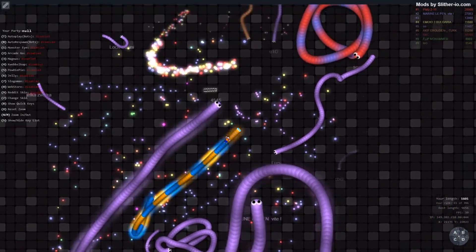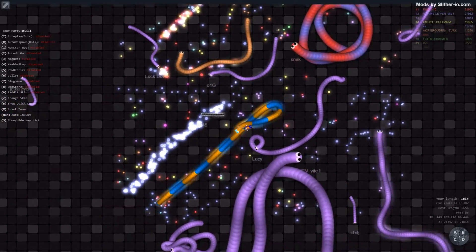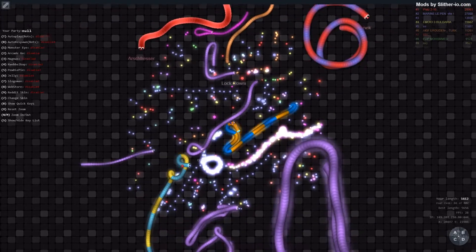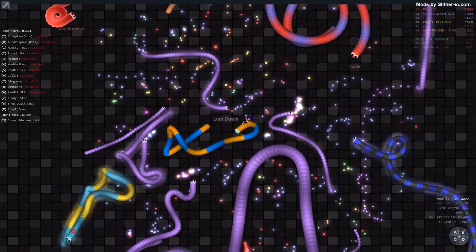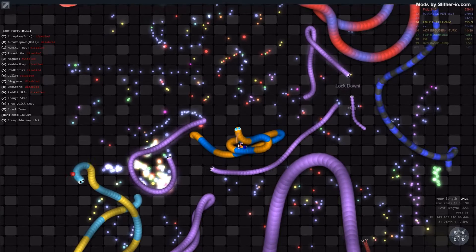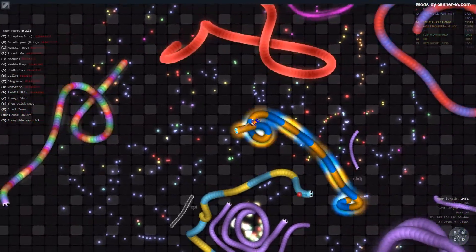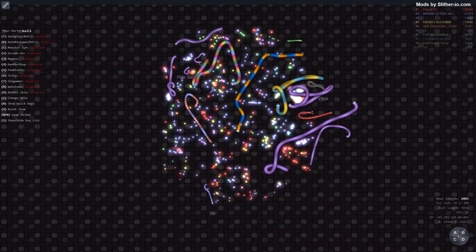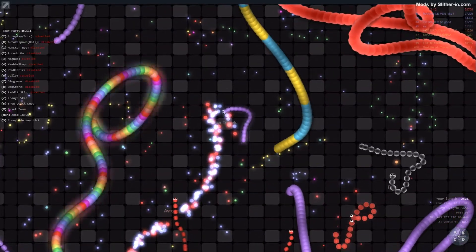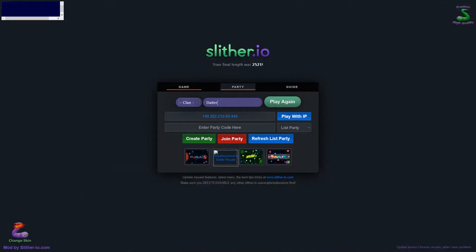Oh my god guys, look at this - it's top 2 on the server, look at him! Oh my god, he wants to destroy me! As I said, in the middle of the map something really, really cool always comes. I'm actually 46th on this server. Oh my god, it was so close! I've lost - okay guys, I lost. It was like 2000, maybe 2600 or something. It was too close. Let's go with the second try!